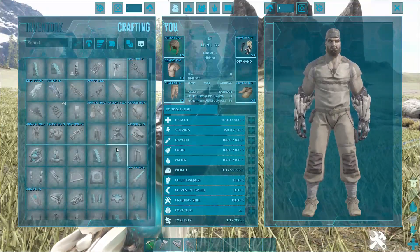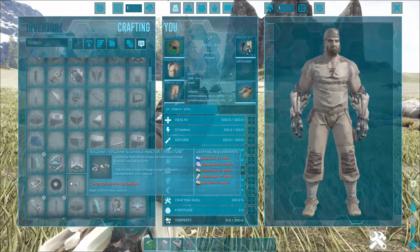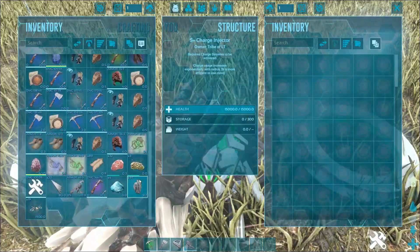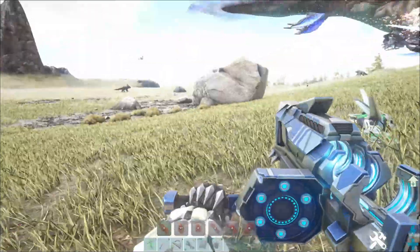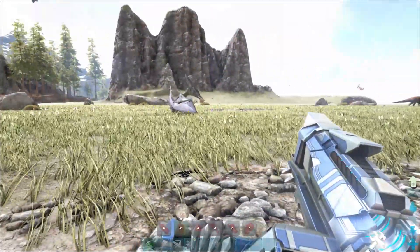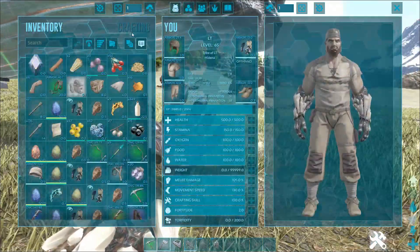Alright, what else is there? Anything else here weapon-wise? It needs charge batteries — okay so I can't use it right now. Alright let's fire this grenade. Let it reload, I'm going to fire a grenade and turn it on here. They do a fair amount of damage.